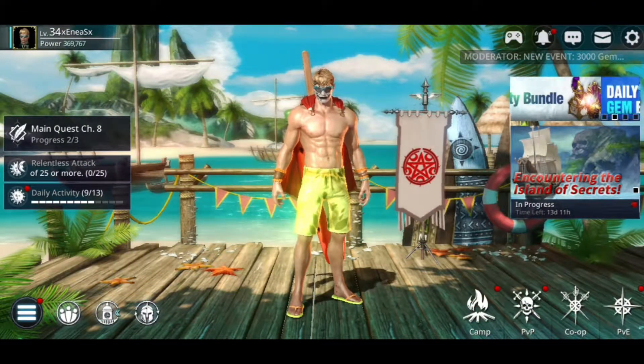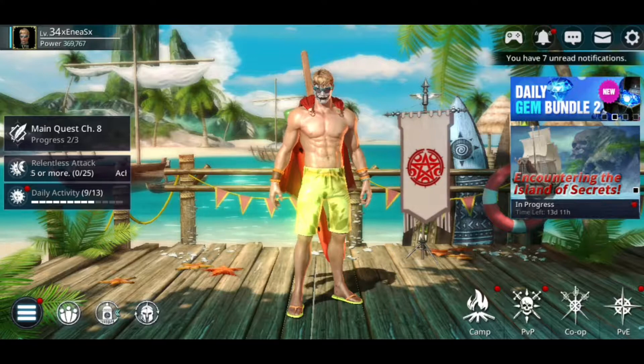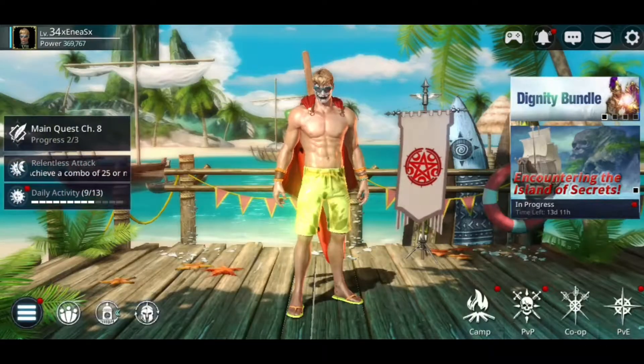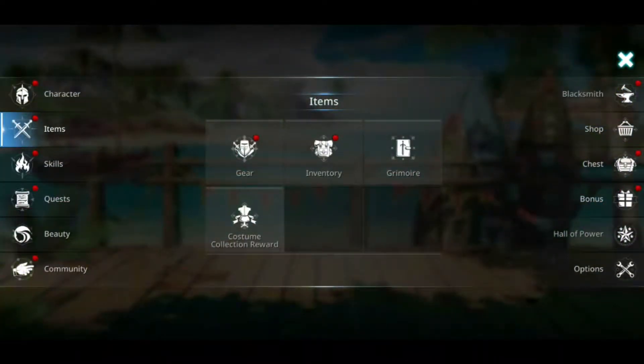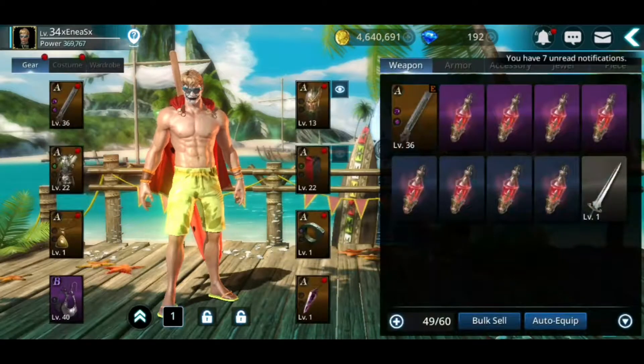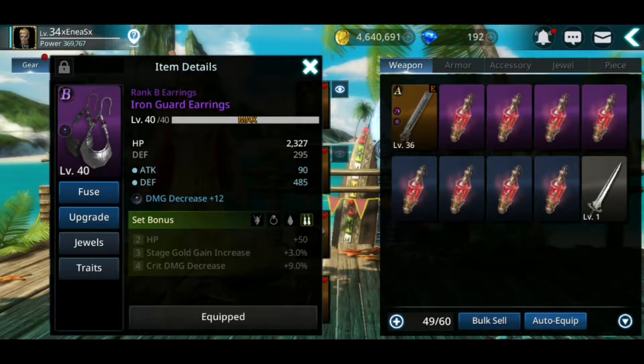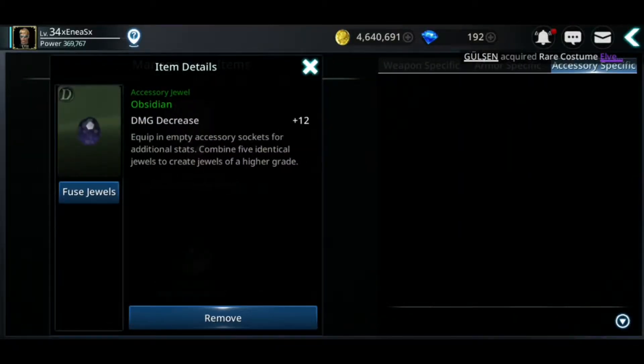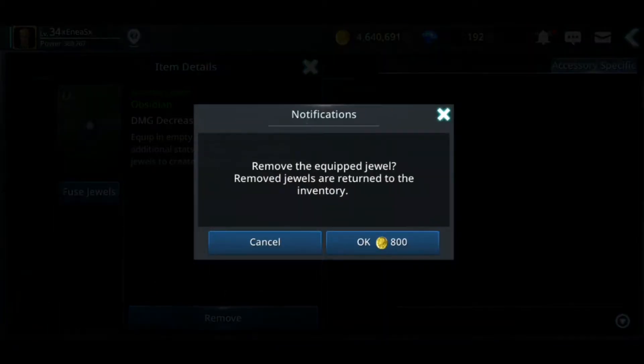Hey guys, I finally did it — the bug is still on and I have only one item to make Rank A to complete the quest. Let's do it. I'll go to inventory, I have my earrings, I will remove my jewels because I will lose them if I leave them there.